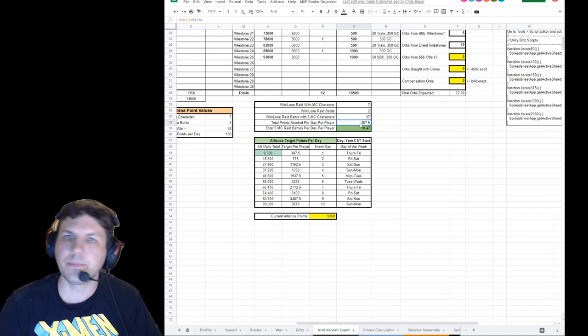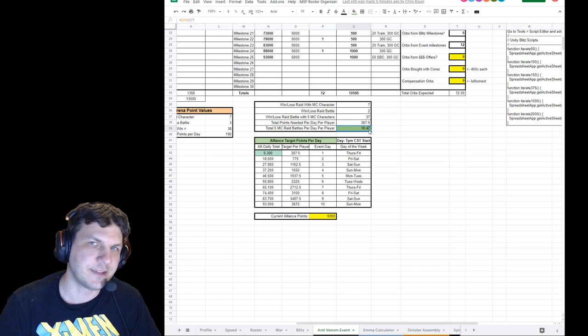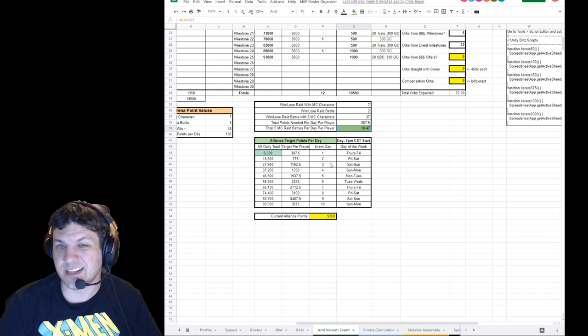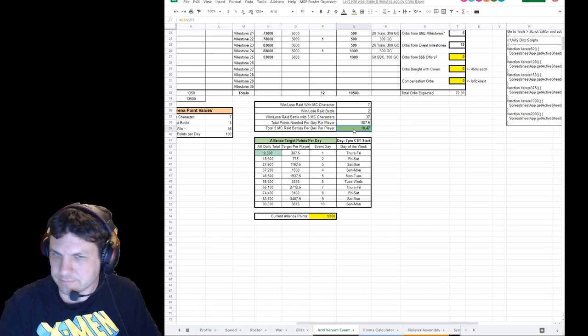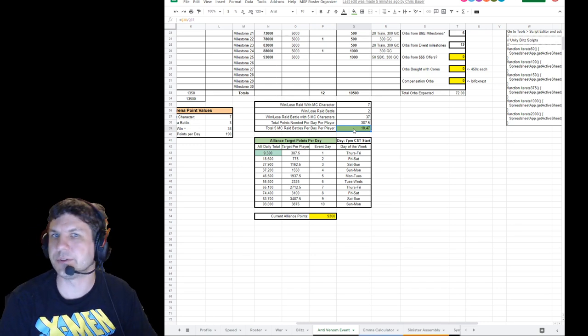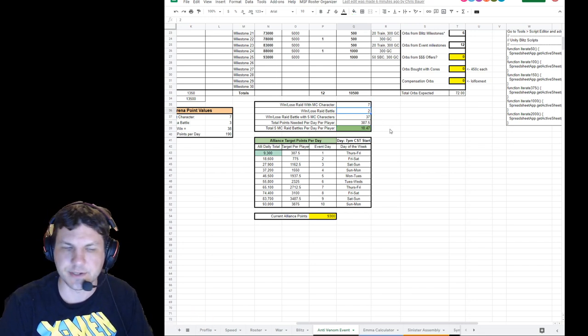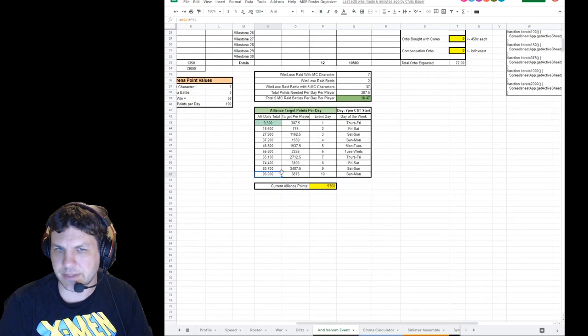Basically, you need 387 points per person per day over this 10-day event. If you do five mass caper characters per raid battle and do that about 10 and a half times a day, you'll hit that 387. In a Greek raid you're going to do about 10 attacks a day alone, so if you can just win those battles with your mass caper characters you'll hit most of your points right there. Anything else from U7 or mixed-match teams will help add up even further.